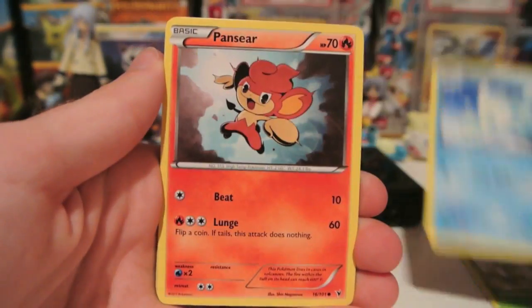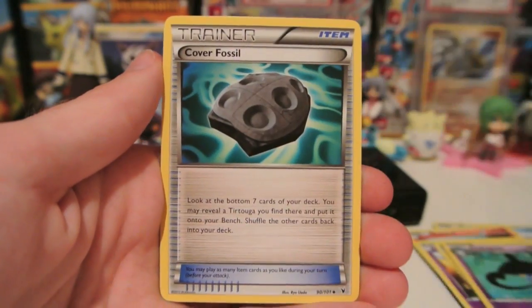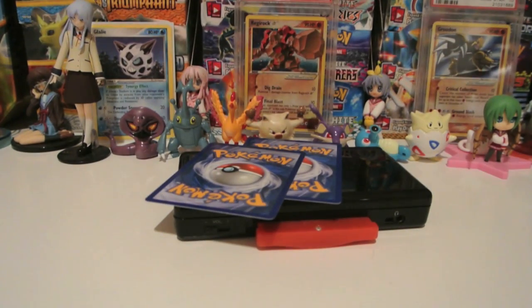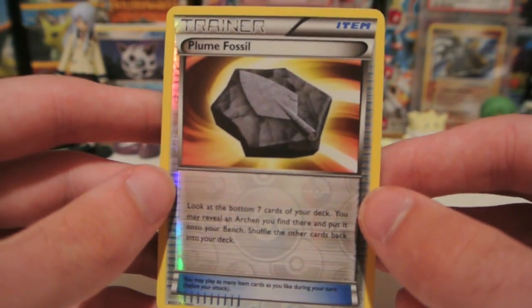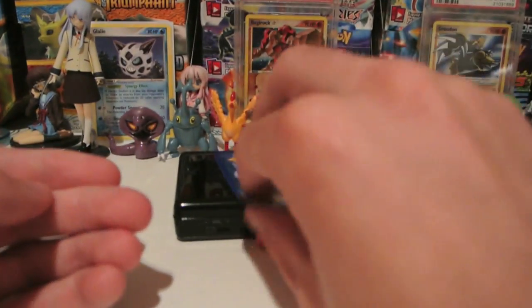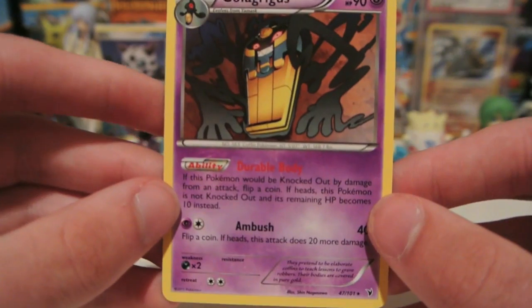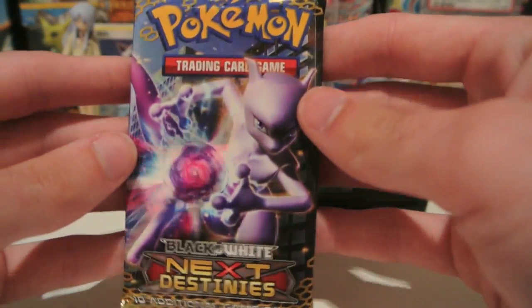Sewaddle, Vanillite, Pansear, Elgyem, Cryogonal, Lampent, Cover Fossil, and Stunfisk. Reverse is a Plume Fossil, so we got the Cover Fossil in the regular part of the pack and a Plume Fossil as the reverse. My rare is a Cofagrigus Normal Rare, which they've had a ton of in all the Black and White series — they've had a bunch of Cofagrigus.